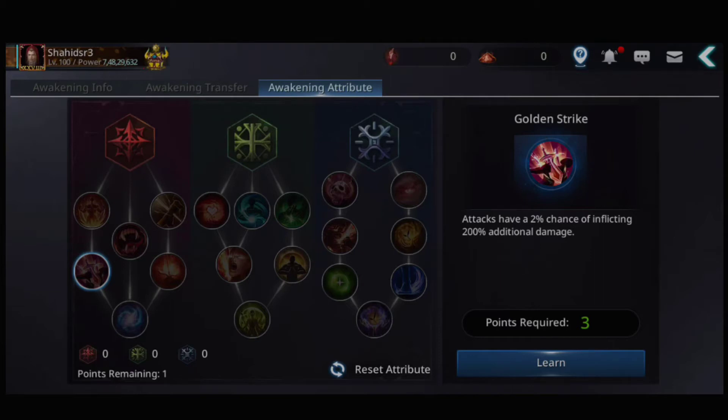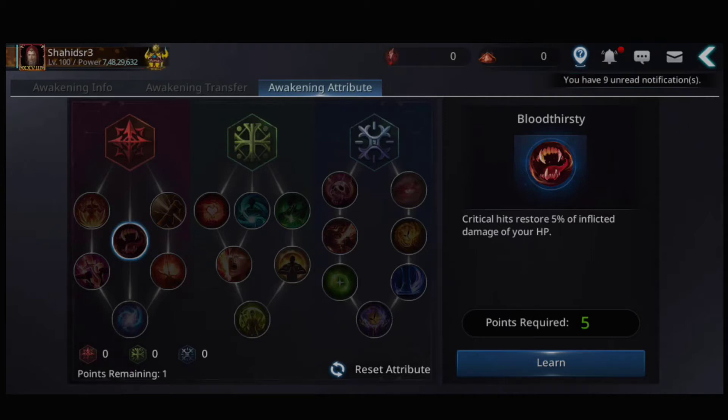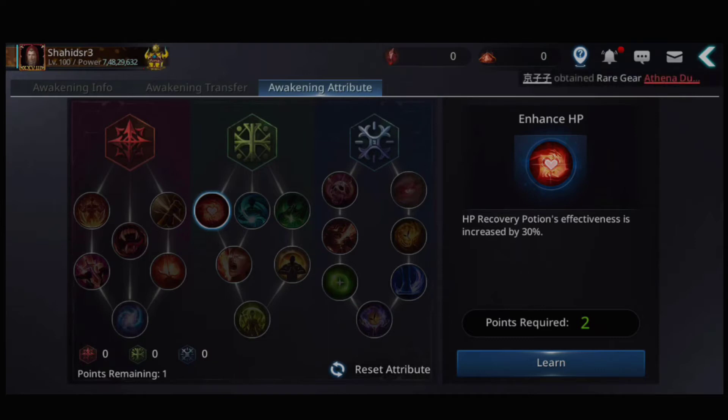That's the Golden Strike ability. Third is Blood Trusty — a critical hit restores five percent of the inflicted damage to your HP. When you land a critical hit, you restore five percent of the damage dealt as HP. Also, attacks have a seven percent chance of casting Blood Store.